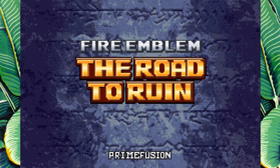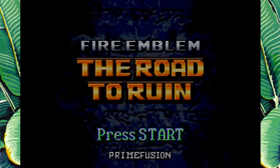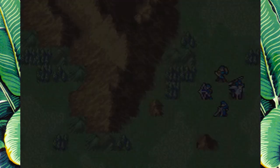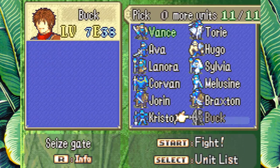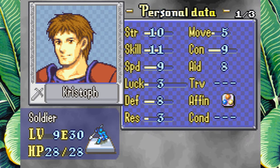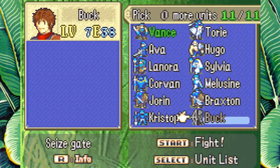It was in the year 2017 where Fire Emblem Road to Ruin was finished — a Fire Emblem 7 romhack by Prime Fusion. I'm your host Pondon, and today we're going to continue on by retrying Chapter 8. We died last time. We learned a couple things, specifically there's a killing edge myrmidon that I'm scared of. We're still going to bring Kristoff because he took some hits like a champ, and Buck hits like a wet noodle at this point.